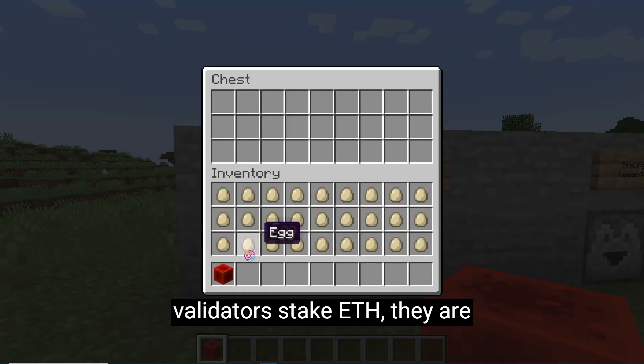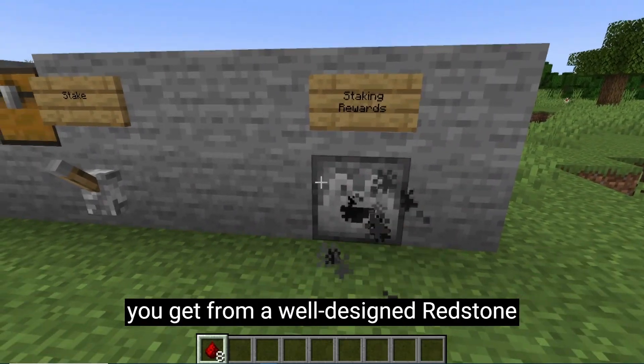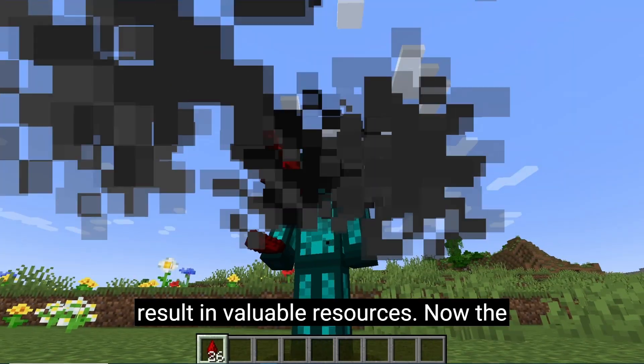When validators stake ETH, they are rewarded with additional ETH over time. This is like the yield or output you get from a well-designed Redstone system in Minecraft, where your efforts result in valuable resources.